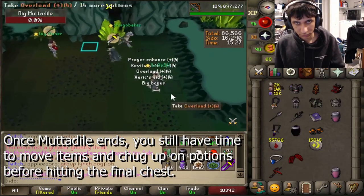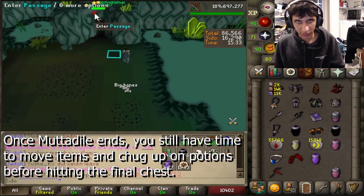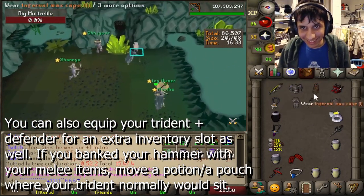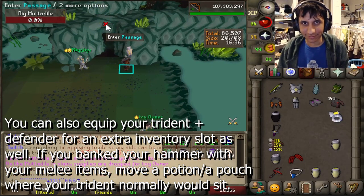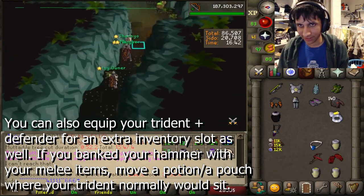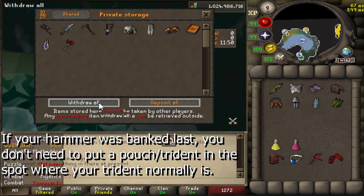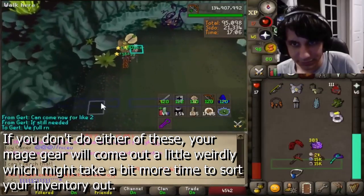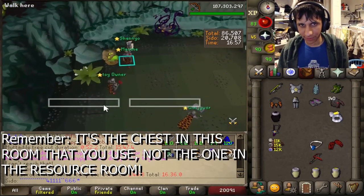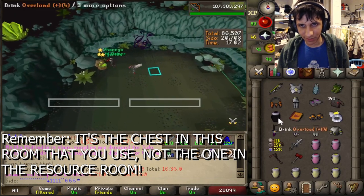Throughout the Metadial encounter and post-encounter, sip low-dose potions to make more room. Try and make sure there are empty spots where your Mage gear would be, since when you withdraw all, that'll be the first set of items that come out if you bank properly. Once the room ends and you run to the final chest, you're free to chug up on leftover potions and move any items that still need to be moved. You can also equip your Triton and offhand while running to the chest. Remember that the chest you'll usually be hitting is the one in the room before Olm, not the one in the resource room.